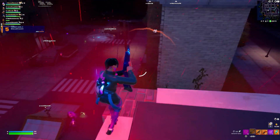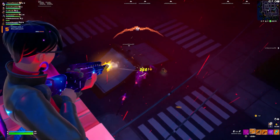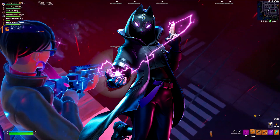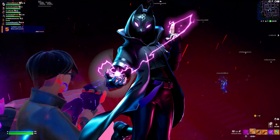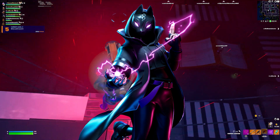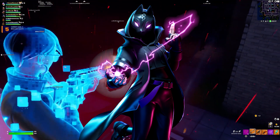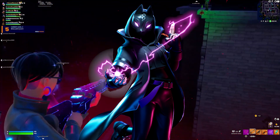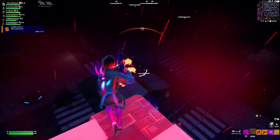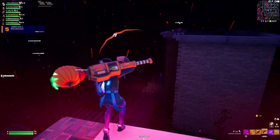Moving on to Chapter 1 Season X. This is kind of a bias here but for those who know, I absolutely adore the battle pass and I still think Catalyst is my favorite skin from this season. This isn't even a remixed version of Drift — this is literally a female version of Drift and they somehow made her just as good if not better than the original. It's debatable: Drift has more edit styles for customization, but Catalyst has the better color scheme. There are still a lot of amazing skins from that season like Sparkle Supreme and even Ruby, but Catalyst is still my favorite.